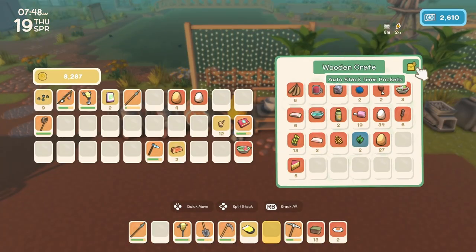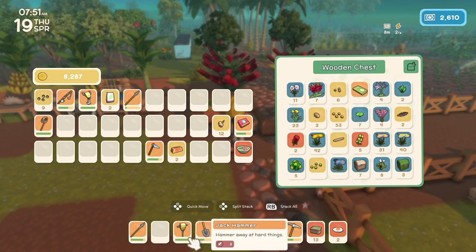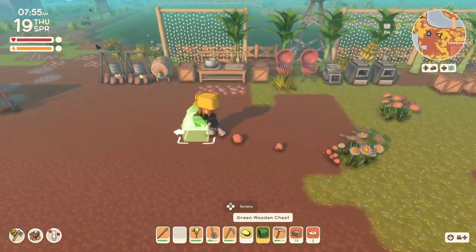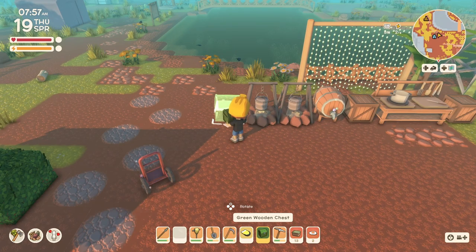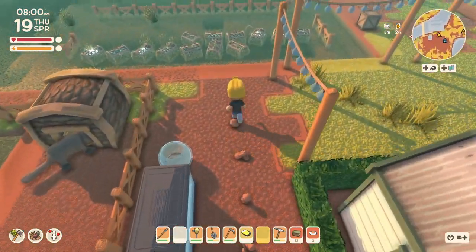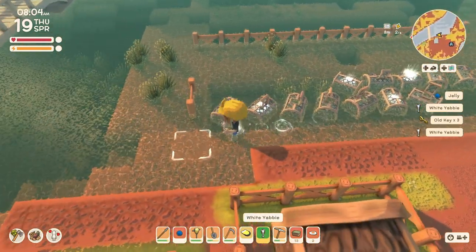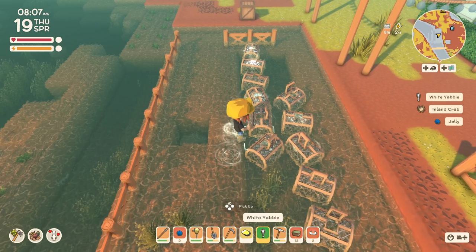This is something else I want to do — let me do that really quick before we do anything else. I want to make a chest just for fruit, so maybe I'll make that a green one here and put it over by the fruit type stuff. Let's collect everything out of our crab pots and see what we got. One of the things we can easily do to get some permit points is I think we need three more pearls.